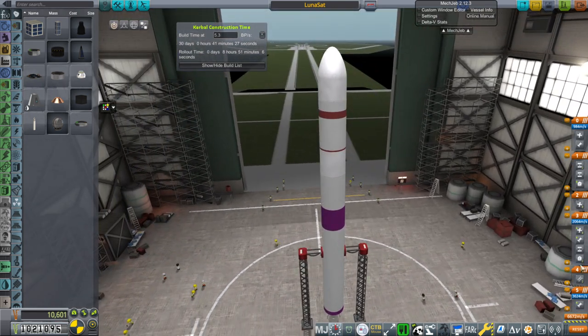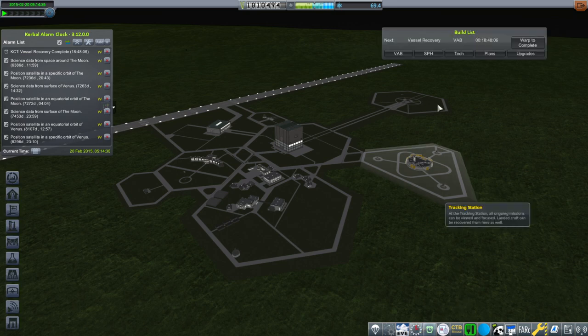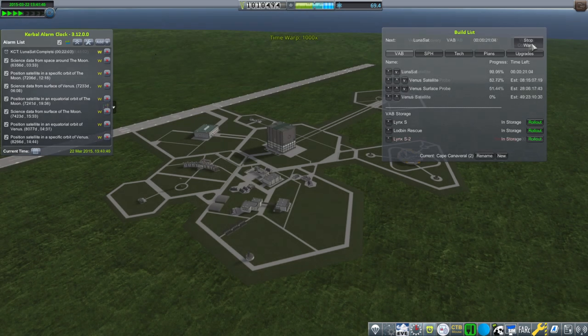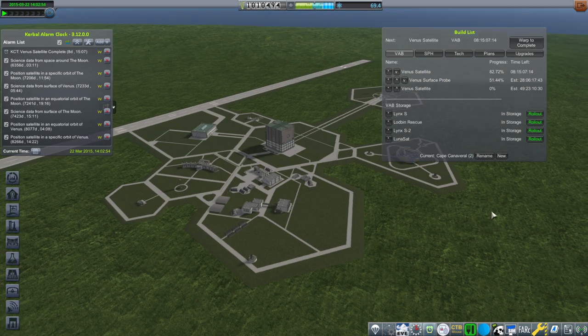This will be Lunasat and we will build one of these first, we'll see what happens and then fix it. Other than the paint job the rocket is still the usual SE-2060 style rocket. I think our crewed landing mission will likely be in two launches — we'll send the return vehicle first, and then send the lander separately. The return vehicle will probably be automated until a Kerbal goes in obviously. Okay, rolling out Lunasat.